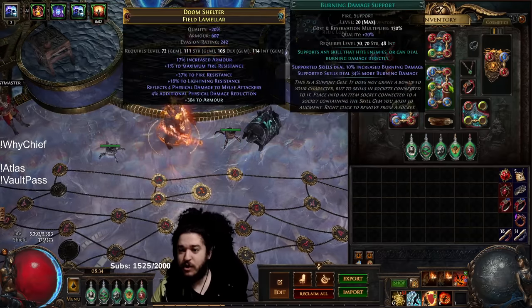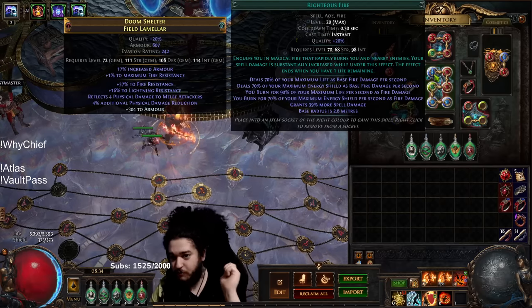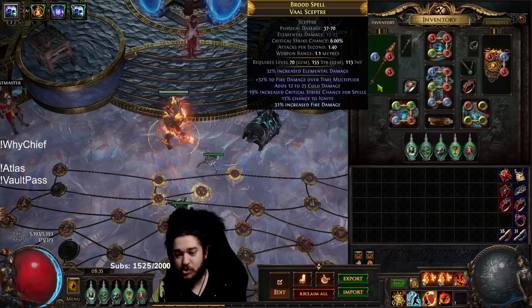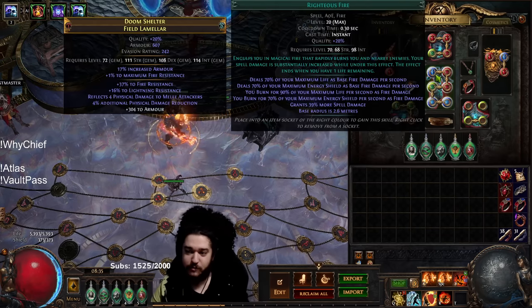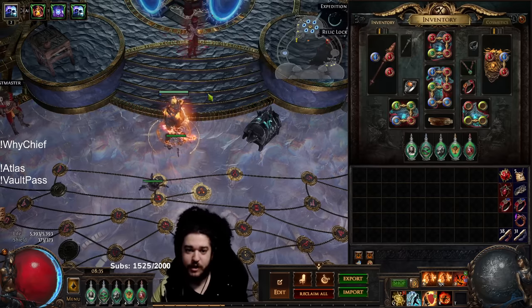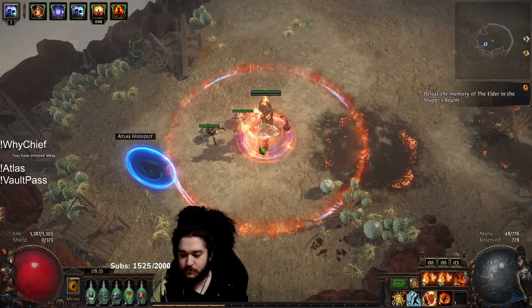My single target is unfortunately non-existent — it puts the Z in zero when it comes to DPS. Remember that RF doesn't scale with gem level anymore, so it's a lot trickier to scale at this stage. I can't flip RFs to get a 21, or look for a plus one plus one amulet or a plus one weapon. I just have to grind scaling my HP and improving gear. One of the next big upgrades would be a DoT multi amulet.